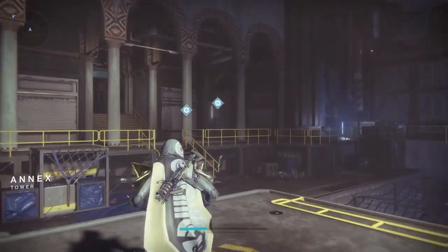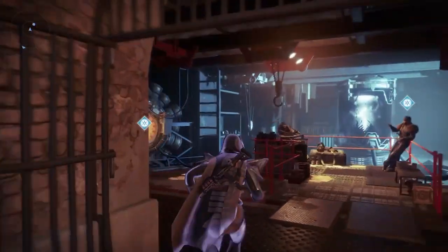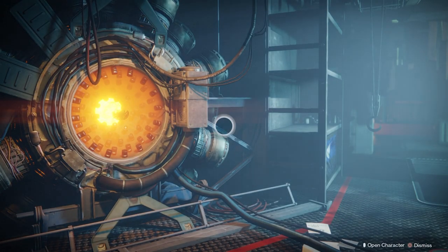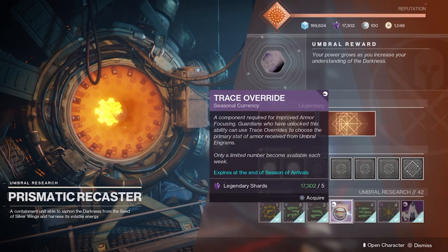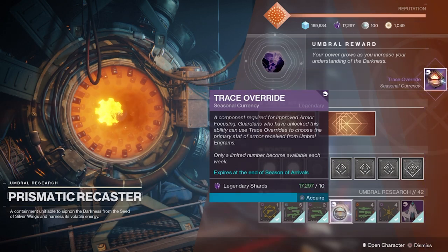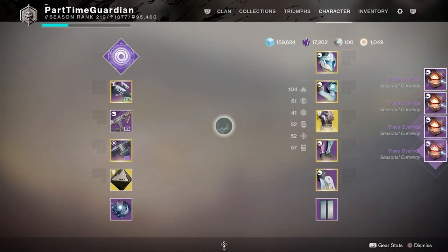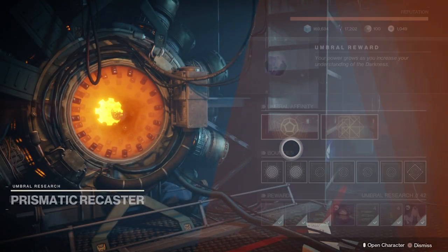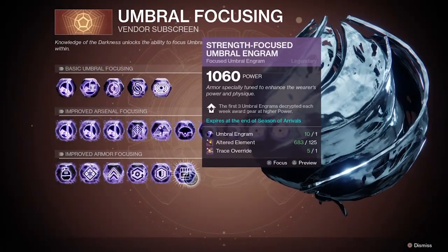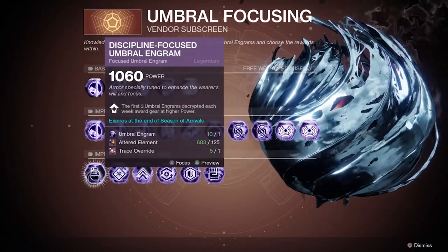This season with the Recaster, it allows you to take your umbral engrams and get high rolls in specific stats, whether it's discipline, strength, or whatever. By completely maxing out your Recaster, you can buy up to five trace overrides each week, and with these overrides you can take your umbrals and get targeted armor. These aren't always 60-plus armor — sometimes they are, sometimes they aren't — but in a pinch, if you need a particular piece with high discipline or high mobility to balance out your build, it's a good option. It's also a good place to grind because umbrals drop from pretty much everything in the game.